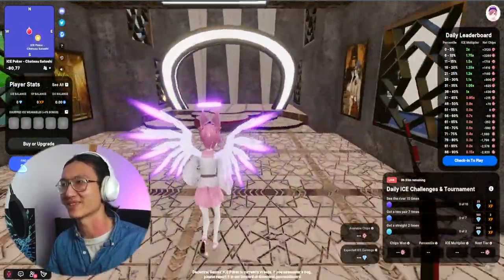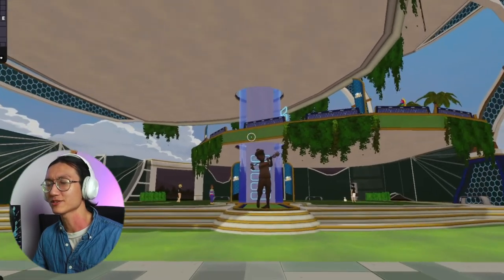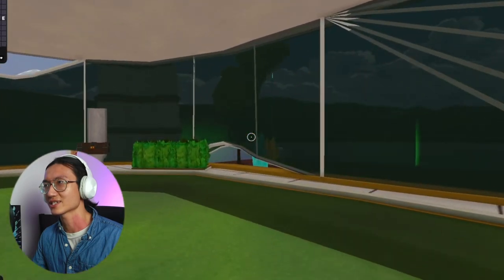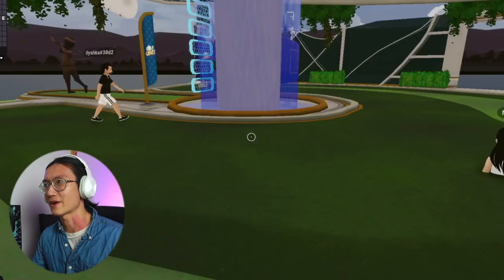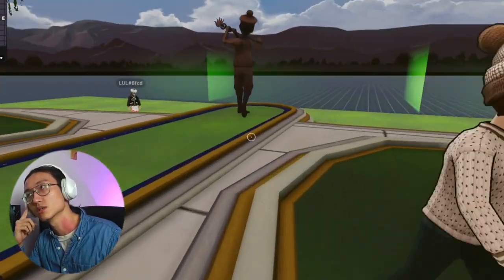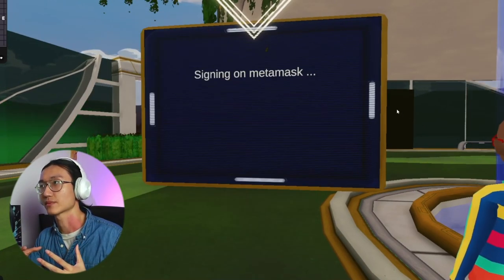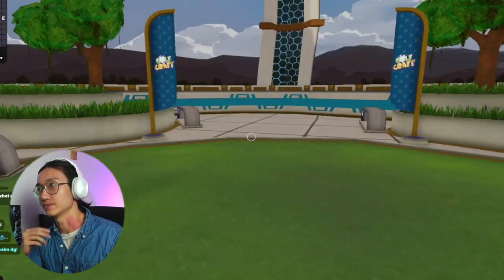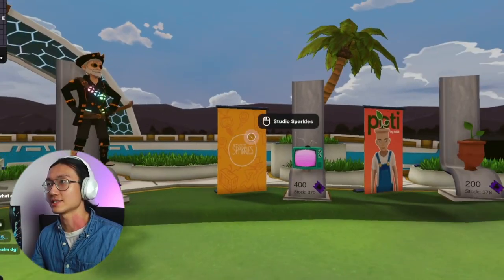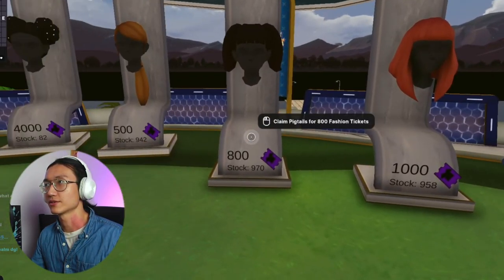Finally, we have this golf game, another play-to-earn option — but this is the one I dislike the most. There's actually someone inside the ground, which is a bit buggy. I need to sign in using my MetaMask wallet to enter the game. On the first floor you can see various items, and if you go to the second floor you can see things that can be exchanged using the in-game currency — they're called surprise tickets.